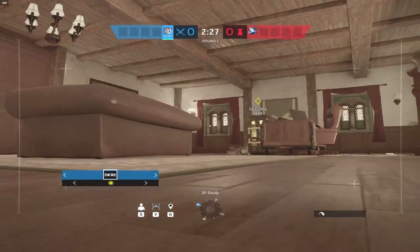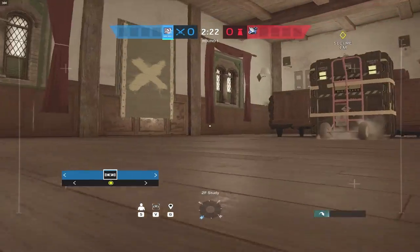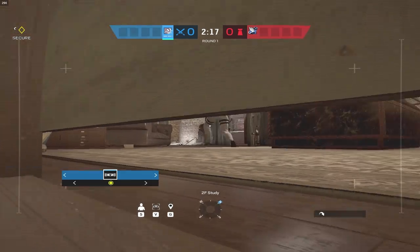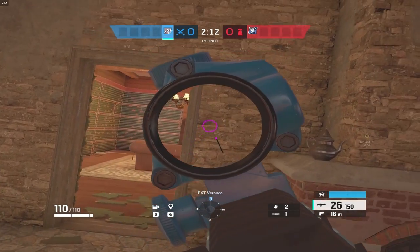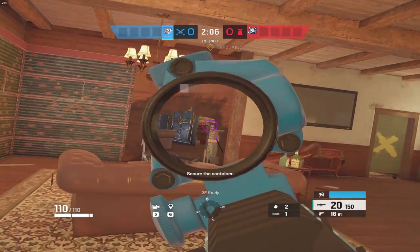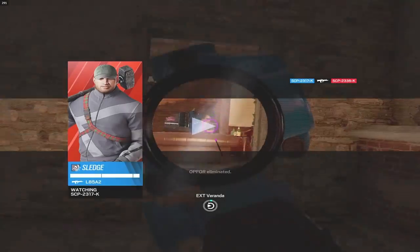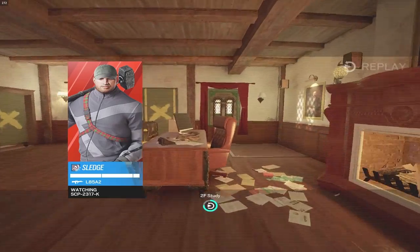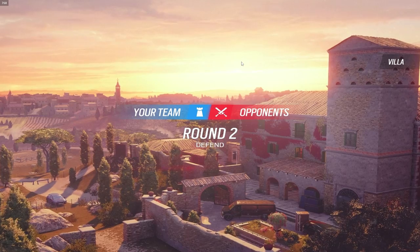Depending on how he's holding this, I might just walk into the site because he's got that door barricaded. He's kind of reinforced me in — I see what we're doing here. That was an interesting hold by him. What he should have done is reinforce the wall we're looking at right now and make head holes in the left side, then maybe open at bar so there are a lot of different angles to cover.